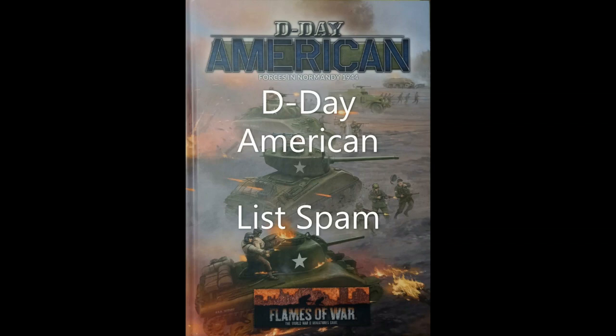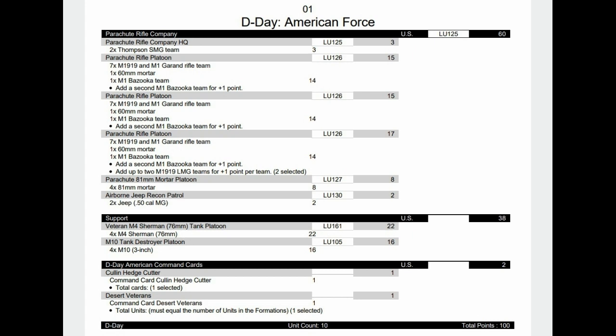We'll go into the first formation, which is the paratroopers. The parachute rifle platoon — the best of the best. We have three platoons with seven rifle teams, a mortar, and basically a bazooka, and you can give them an extra bazooka and extra LMGs. With them, we also have some mortars and two recce jeeps, so always good to have a bit of spearhead.